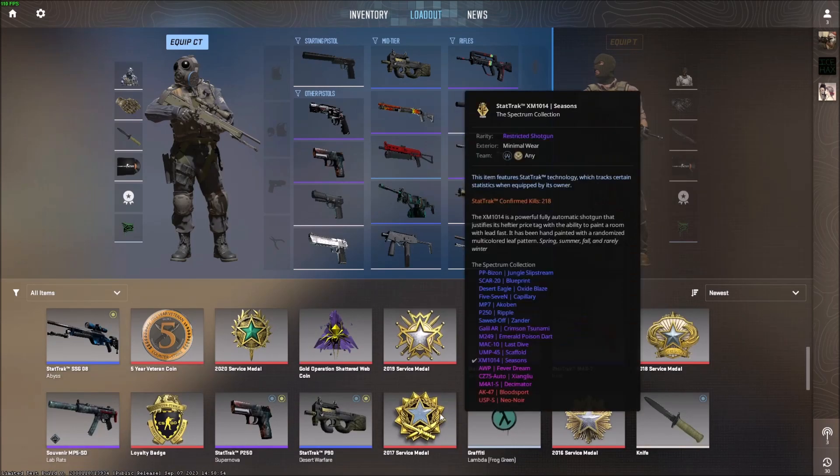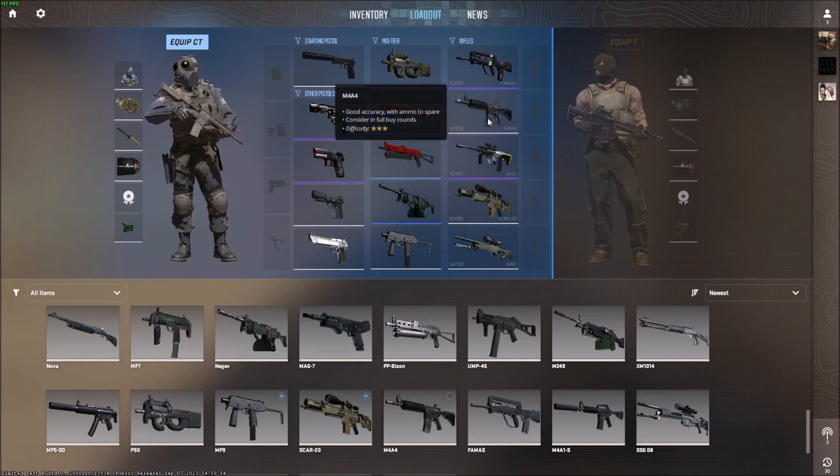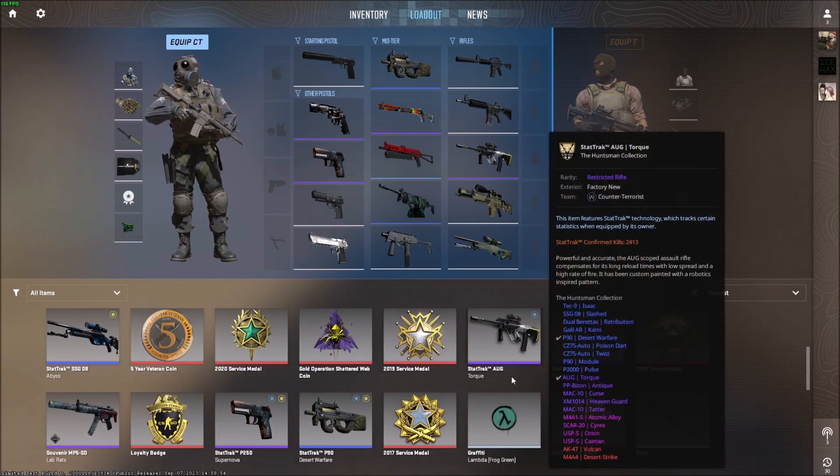I have the AWP here, but if I want to use the M4A4, I'll just drag it instead of the M4A1S. But I could actually put the M4A1S instead of the FAMAS. That's pretty much it.